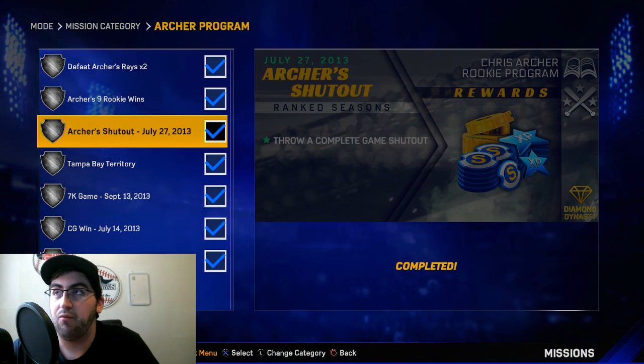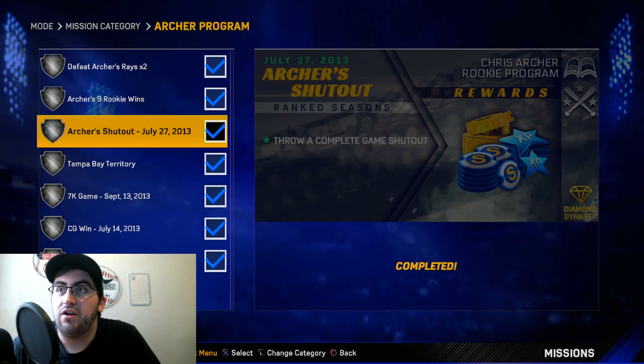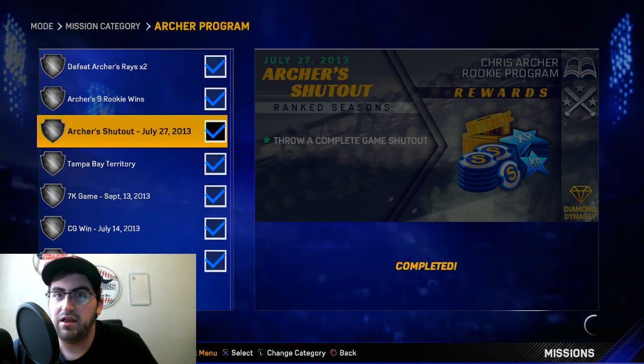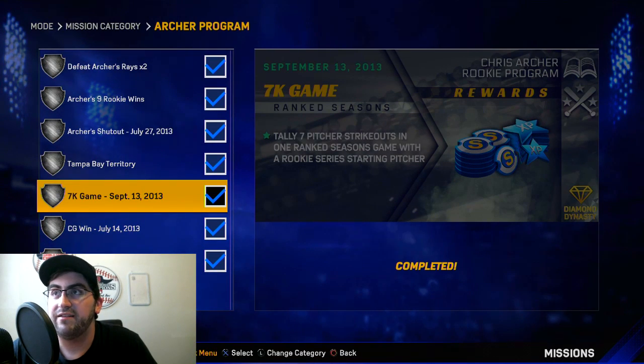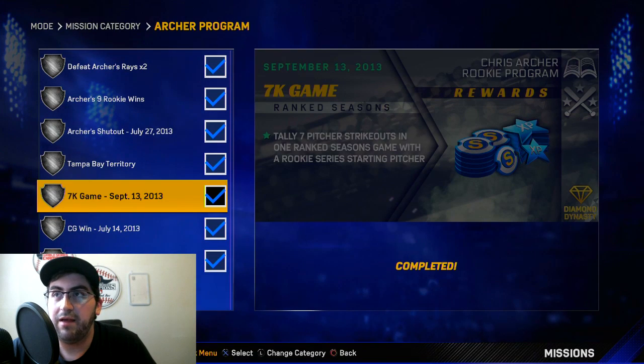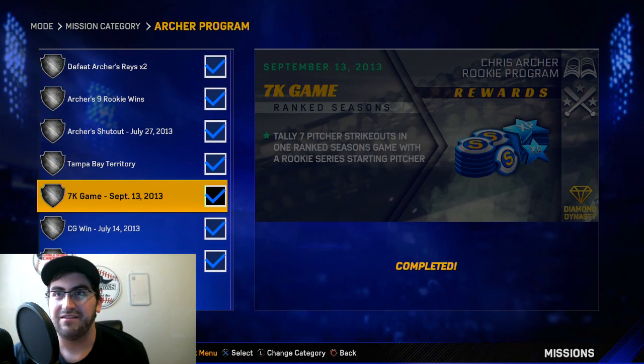Next: throw a complete game shutout in a ranked online game — which is the one I most recently got. If you have a pretty solid team you can take on anybody and just don't give up a run. Alternatively, you could throw a one-hitter, but that's going to be harder. Next up: tally seven pitcher strikeouts in one ranked seasons game with a rookie series starting pitcher. Load up your starting rotation with a bunch of rookie flashbacks and you'll pretty easily get it. It's not that hard to strike out people online — people are very willing to swing at bad pitches.